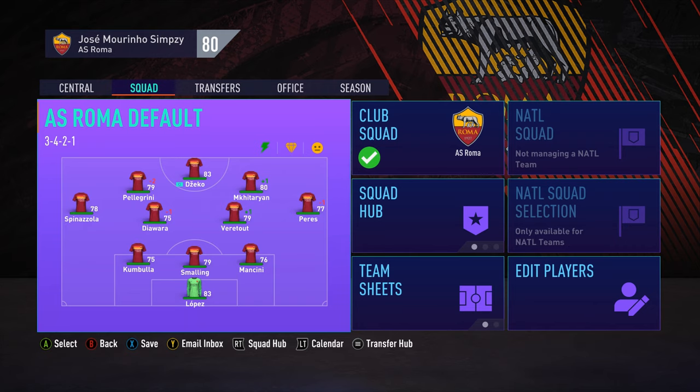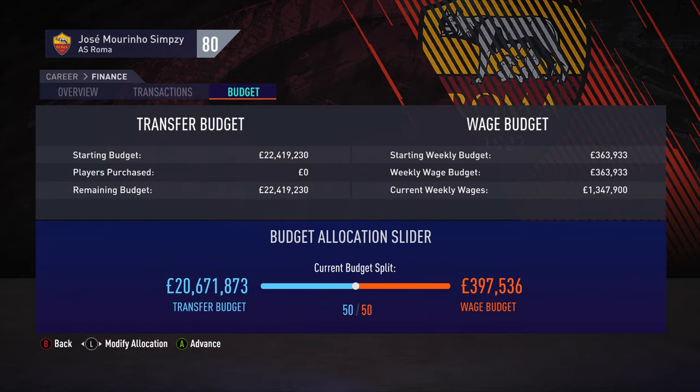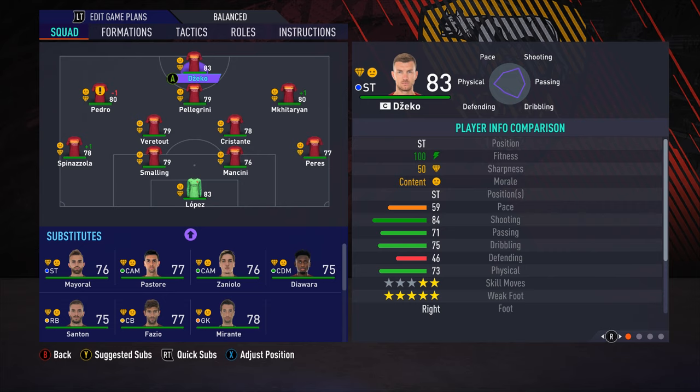We're going to try and win as much trophies and silverware as we can. Let's have a look at the transfer budget we're working with — 20 million. Crikey, that's nothing. Here is the formation we're going to be playing with this season. Transfers wise, I really want to focus on signing former Jose Mourinho players and players from former clubs he's managed, to try and replicate some of those former relationships. I also want to replicate the Jose Mourinho formation, 4-2-3-1. What a travesty — I'm usually known for the 4-3-3 attack. We'll change things up just to see how we go this time around.